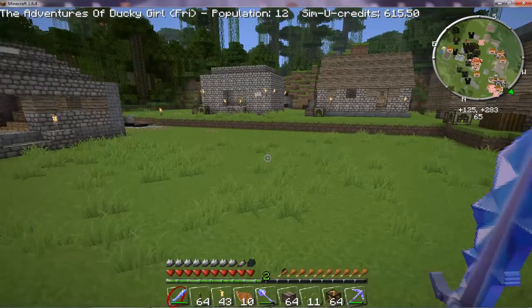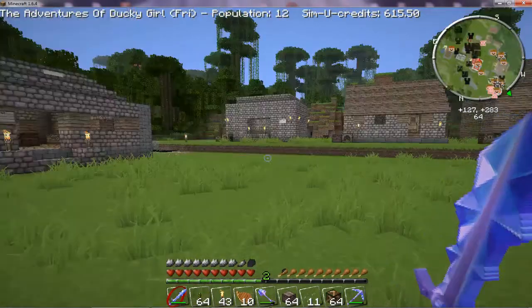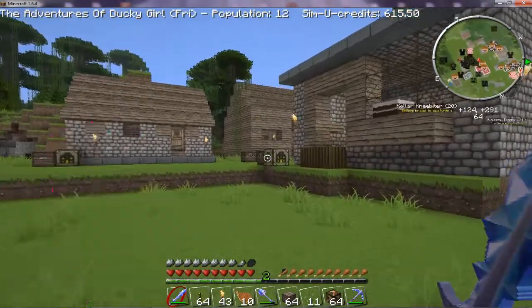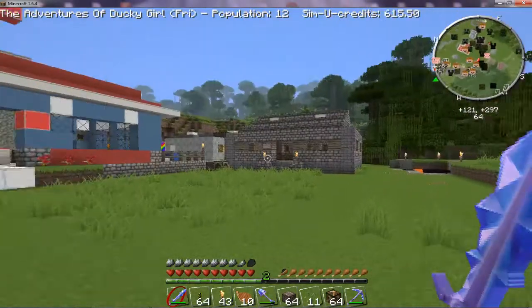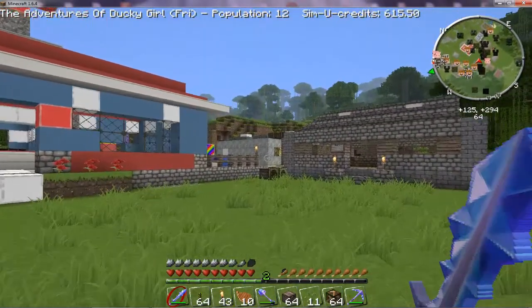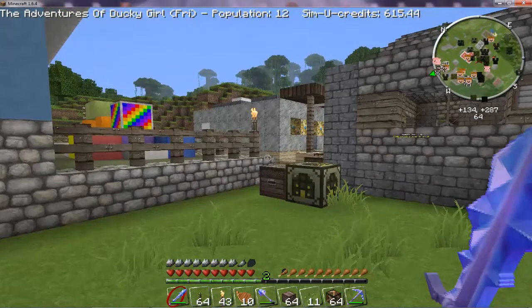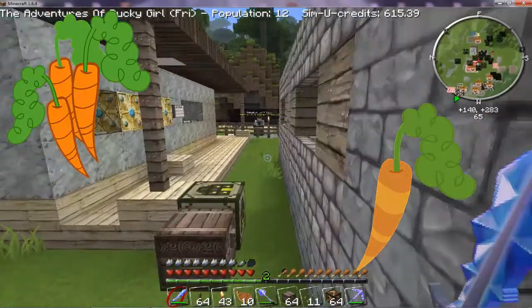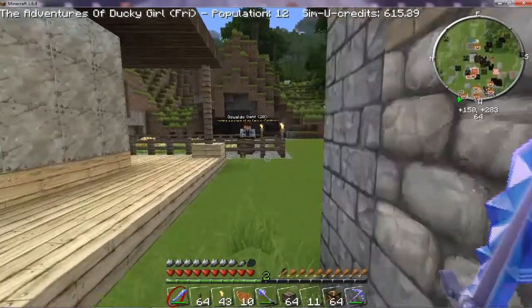Now we have Oswaldo on the wheat farm and occasionally we get our baker, which is Kellam. Kellam pops into the wheat farm, grabs some wheat and rushes off again to go bake some bread. So we're going to get another farm happening — a carrot farm — because we need carrots for horses and we don't have any of those yet.